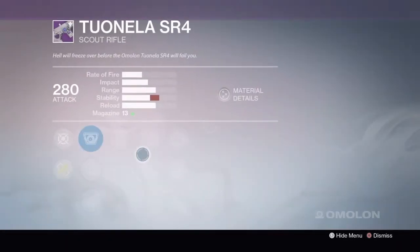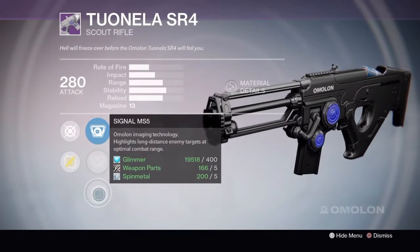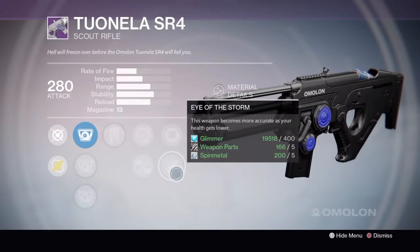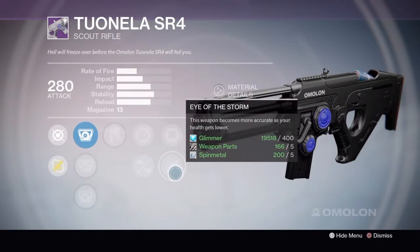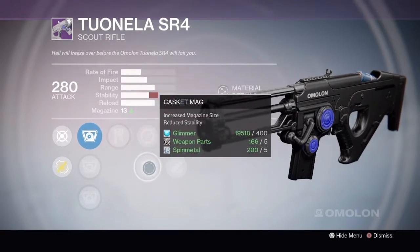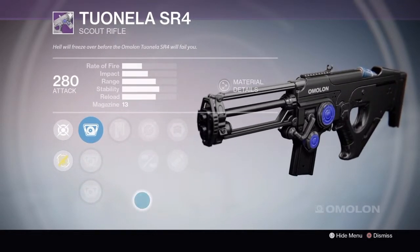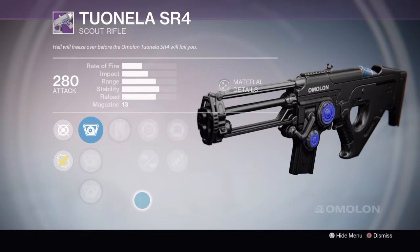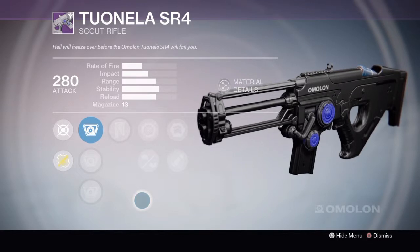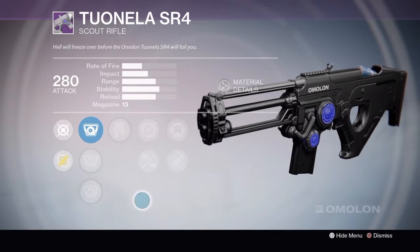The Rank 3 version has Candle IS-2, Flash HS-4, Signal MS-5, Rescue Mag, Single Point Sling, Casket Mag, Army of One, and Eye of the Storm. I'm going to go with the Rank 3 — I like Eye of the Storm, and Casket Mag with Rescue Mag would probably be very useful. But I have the Hung Jury as my go-to Scout Rifle, and I haven't found one yet that beats it. So most likely this will also become legendary marks.